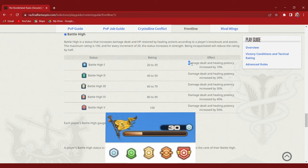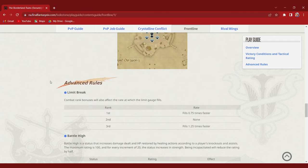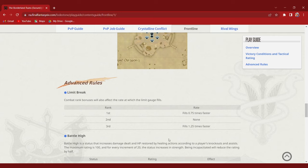The more battle high you have, the more damage you do, starting at an extra 10% up to a max of 50%. To try and balance out the snowball this can become, your standing affects your LB generation — if you're in first it builds slower, and if you're in last it builds faster.